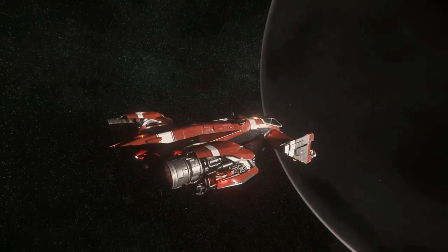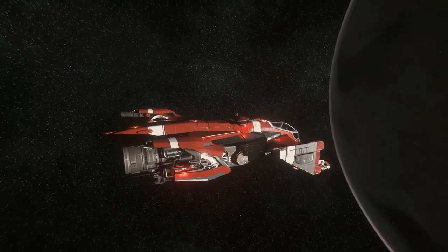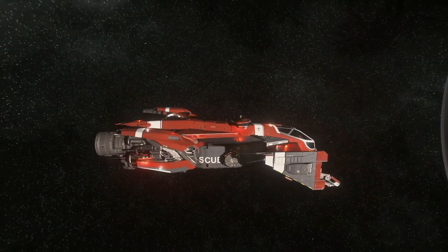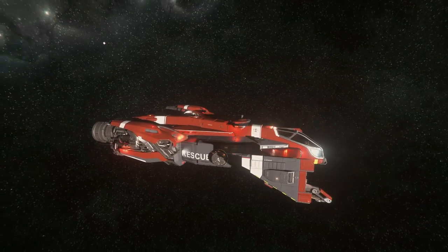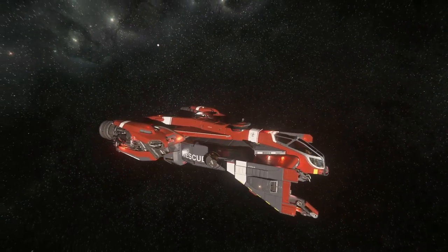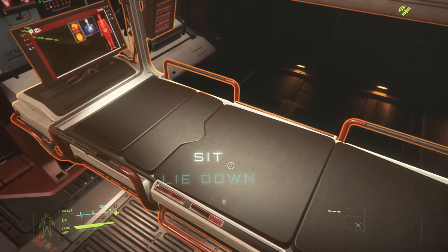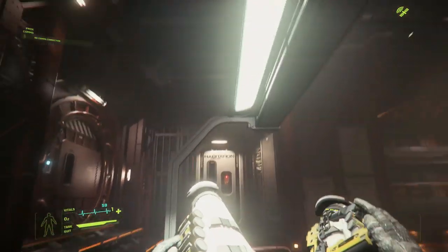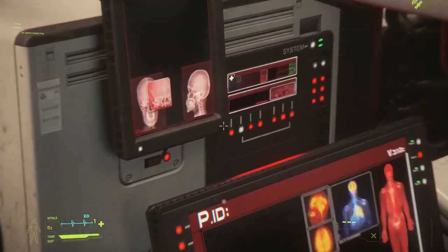The Cutlass Red looks great, and this red color really makes the ship fantastic. It is pretty dedicated to the medical role, at least from a look standpoint, because it says rescue on the side. But this ship is shown to have some abilities beyond its current functions of serving as a respawn point and being able to heal in the bed.